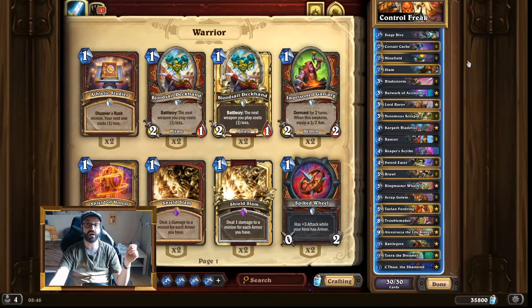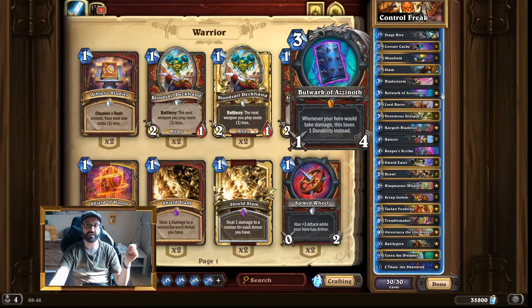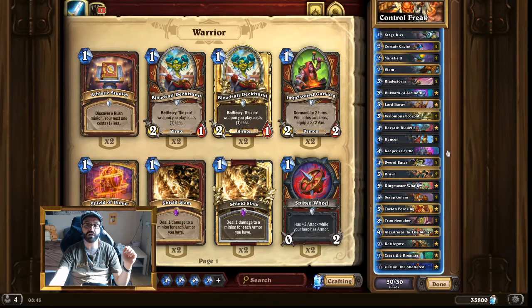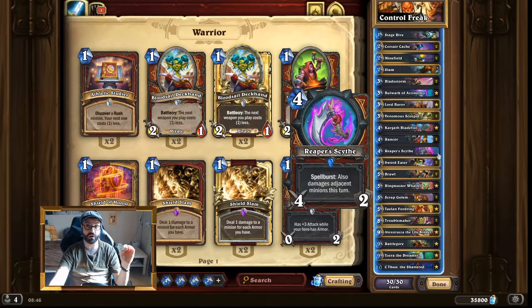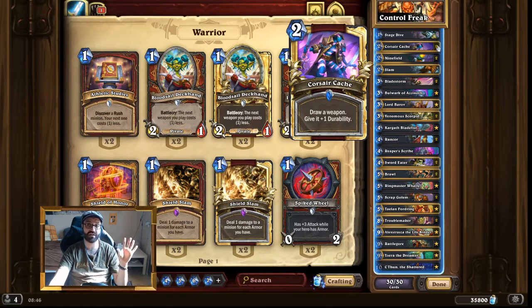Another very nice card that tutors something specific is Corsair Cache. We only run two weapons in this deck: Reaper's Scythe and Bulwark of Azinoth. Sometimes the second copy of Corsair Cache won't draw anything, but it's really important to get these weapons out of our deck because we rely on them a lot. Corsair Cache is an inclusion in almost any Warrior deck except Rush Warrior — since we do rely on weapons, that is why we include it.